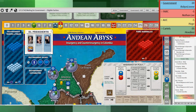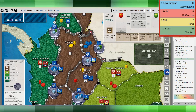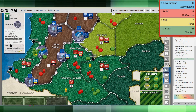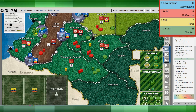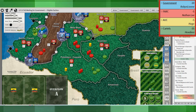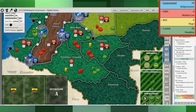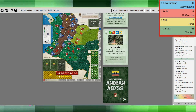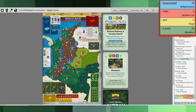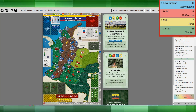You can see the cartels getting into the cities as well, which I think a smart cartels player will do. There are a few bases, and also placing shipments with the larger cartel force in Cali there. Overall, a very good move for the cartels.